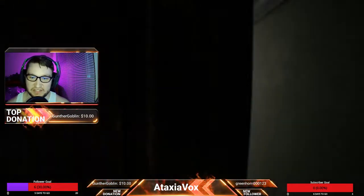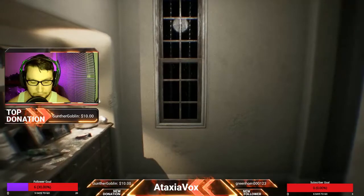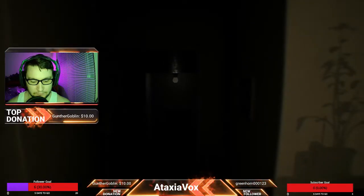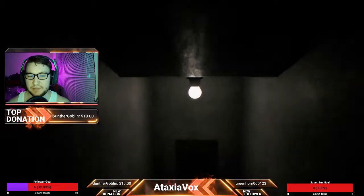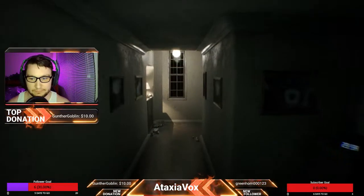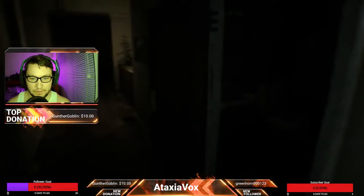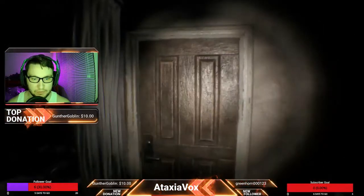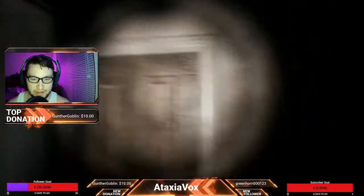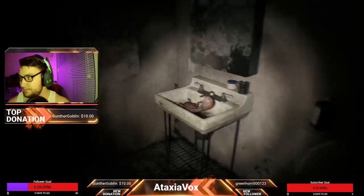Loop five: nothing to see here, just continue on. This loop you'll have to pick up the flashlight, and what will happen is the door will slam behind you. Now you're inside a sequence — you can either stare at the child, or the fetus, whatever — but staring in the general direction of it will play out the entire sequence.